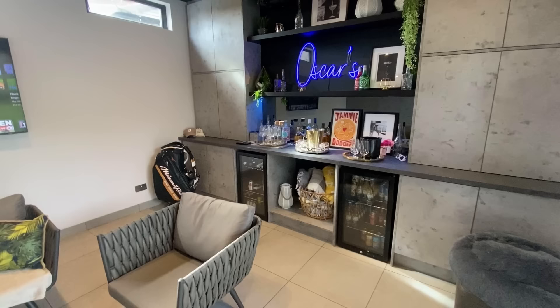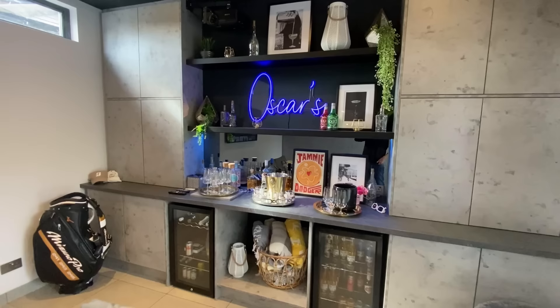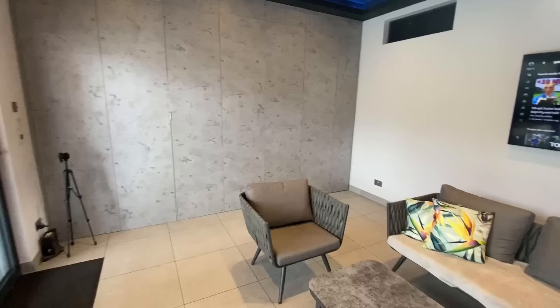And consequently, there it is. However, as you can see, not much of a golf studio — this is currently in entertainment mode. You can see the bar over there. The sign, by the way, says Oscar's. We've got a border terrier now called Seve, but our previous dog Oscar, who is in doggy heaven, this place was named in his honour. So that's the Oscar sign — that's why that's there.